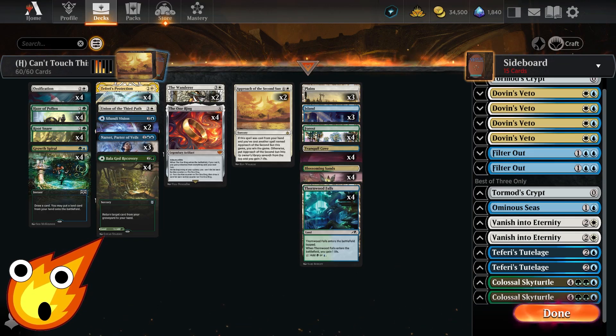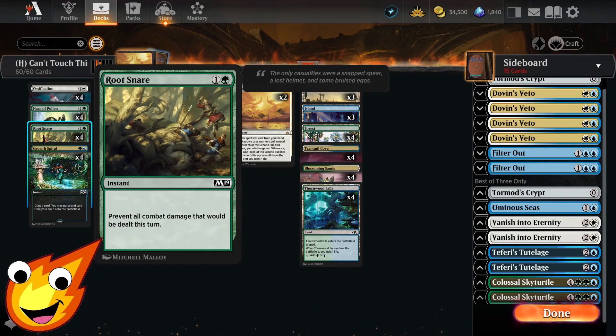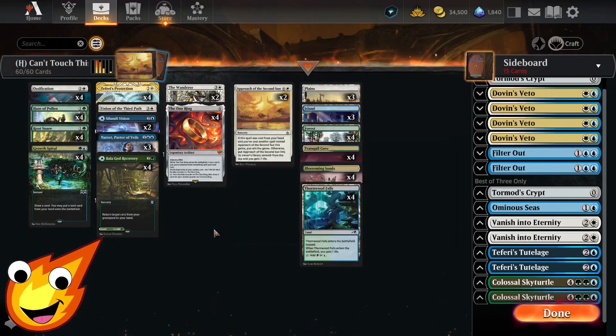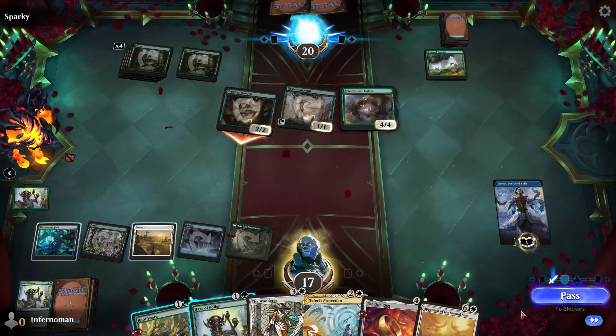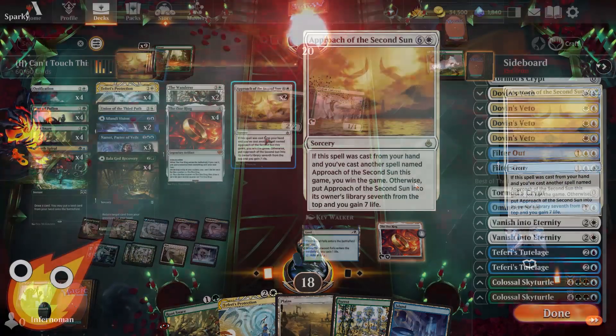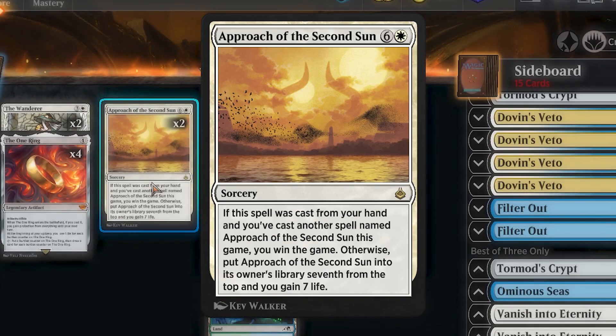Let's explain what a Turbo Fog deck is and how we get to victory. We're going to utilize cards like Root Snare, Haze of Pollen, Teferi's Protection, and The One Ring — these prevent our opponent from doing combat damage to our face until we reach our game-winning piece: Approach of the Second Sun. This is a seven-mana sorcery in white that says if this spell was cast from your hand and you've cast another spell named Approach of the Second Sun this game, you win. Otherwise, put it seventh from the top of your library and you gain seven life.